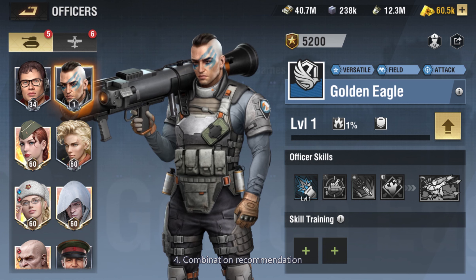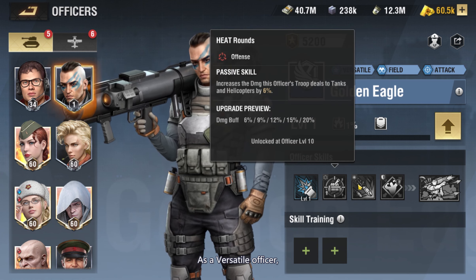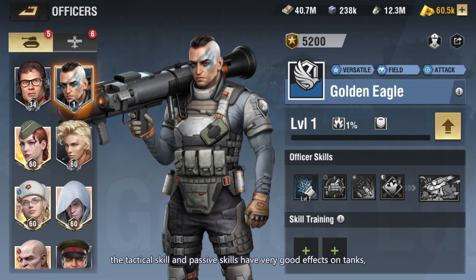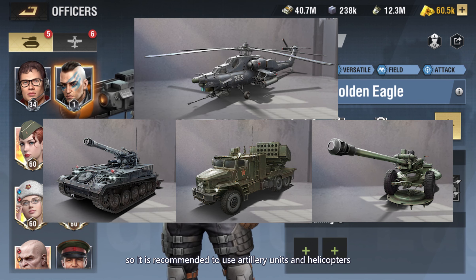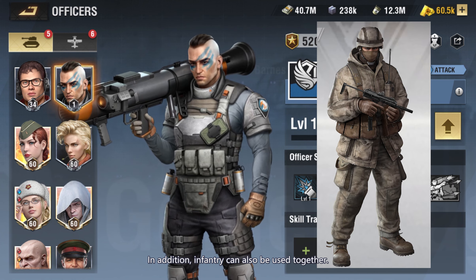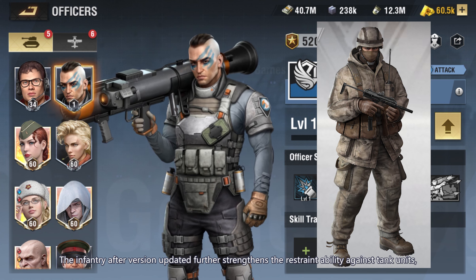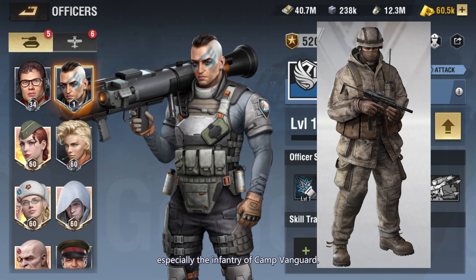Combination Recommendation — Unit Recommendation. As a versatile officer, Golden Eagle's skills are not restricted by unit types. The tactical skill and passive skills have very good effects on tanks, so it is recommended to use artillery units and helicopters with good armor penetration. In addition, infantry can also be used; infantry after the version update further strengthens restraint ability against tank units, especially the infantry of Camp Vanguard.